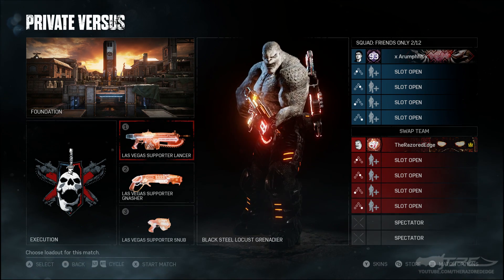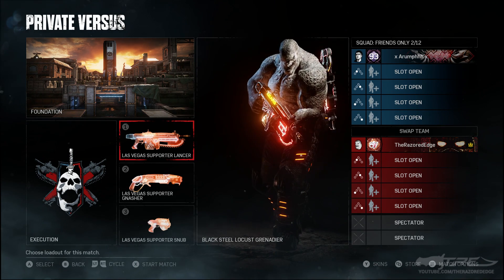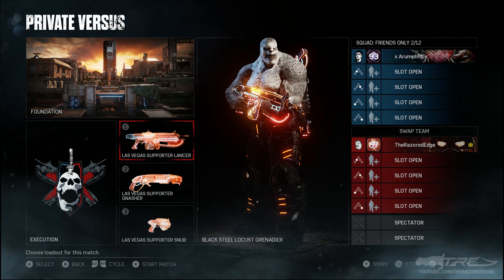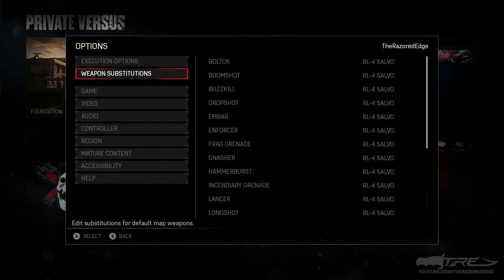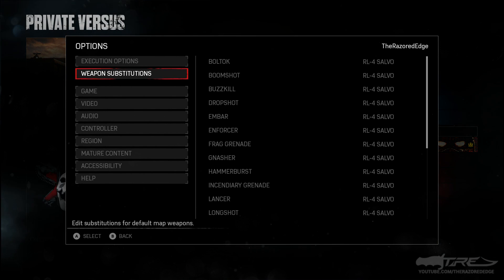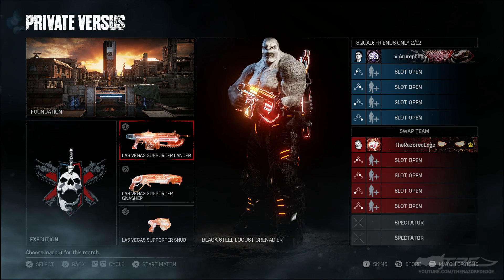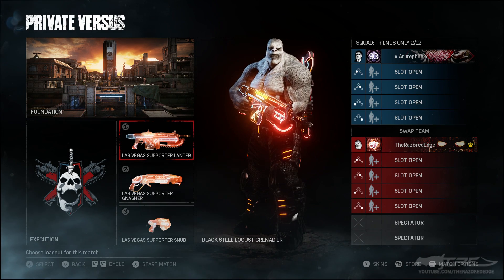What's going on? So we decided to try and do a different kind of video for you guys today. What we set up here is a Salvo Launcher 1v1. If I go to multiplayer options and look at the weapon substitutions, you can see I've swapped out all the weapons possible for an RL4 Salvo — it's going to be an absolute massacre. We're playing on Foundation; both myself and Landon are going to run to where the shock grenades would usually spawn, pick up the Salvo, and then try to kill each other. We thought it'd be kind of fun to do a wacky 1v1.